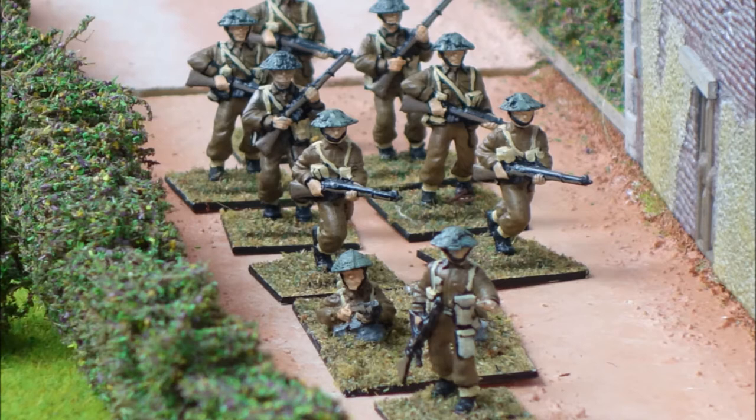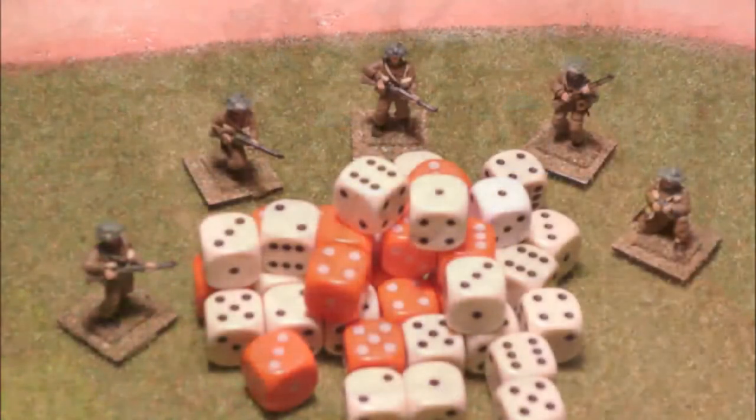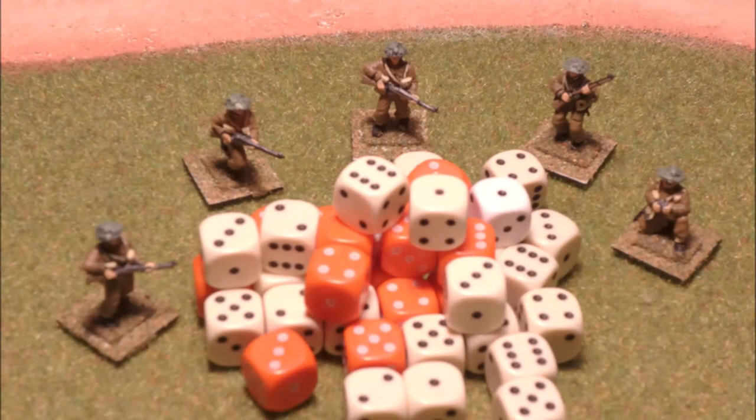You start with an element, and an element on the table is — as we talked about in an earlier pod vid — perhaps this platoon of infantry. For each element that I've got on the table, I'm going to need to throw one d6 every bound. So I need a whole pile of d6s. It makes sense to use white ones and have your opponent use colored ones — just make sure you know which d6 are yours.